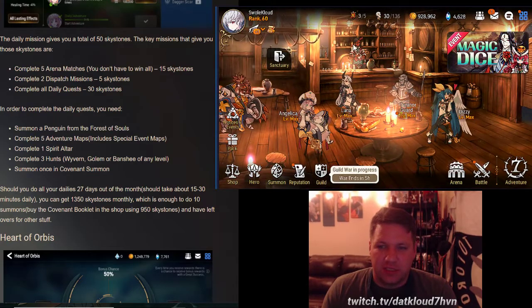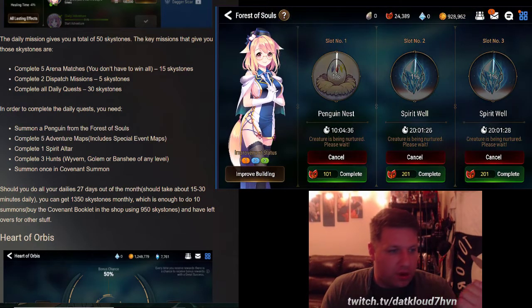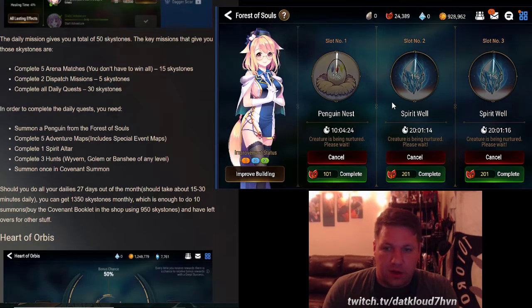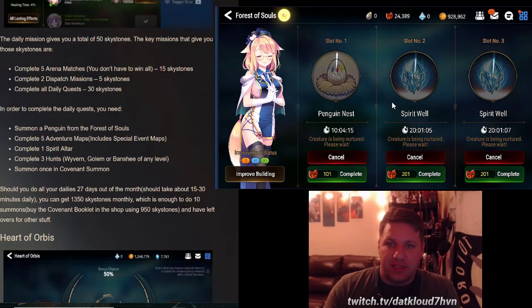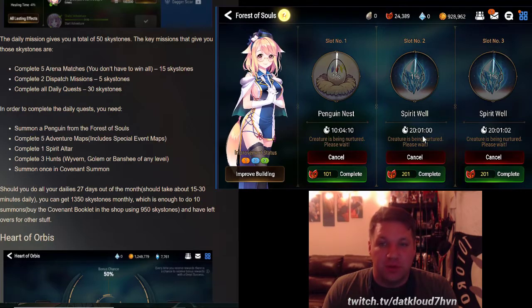What I'm looking for is bookmarks to do covenant summons. Over in the sanctuary, to accomplish some of the dailies, there's a penguin and raised phantasms. The night before I wake up, I'll put a penguin and two phantasms in. Depending on your Heart of Orbis, you might not have access to all slots. I put a penguin and a phantasm in so the next morning I can pull the stigma off.